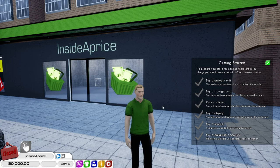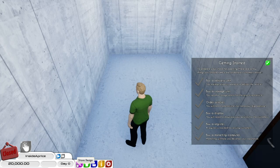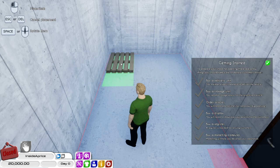Here's our store — 'Inside a Price.' Not a bad store, I think we'll take that. So we've got a few things we have to do. Let's go into our storage room and start buying what we need to get going. We need storage units and delivery units — we're just going to get the pallets because they're cheap. I don't think we should waste money right now. I'll buy two of these.